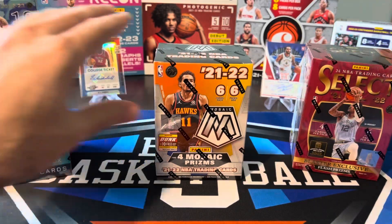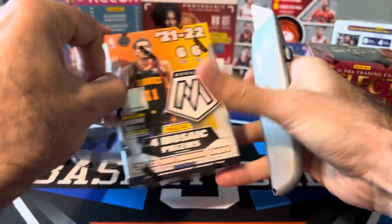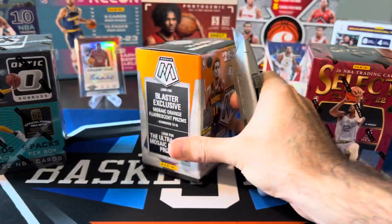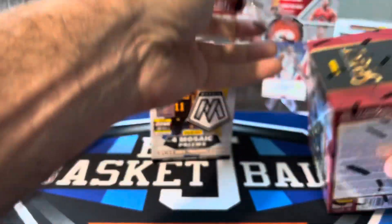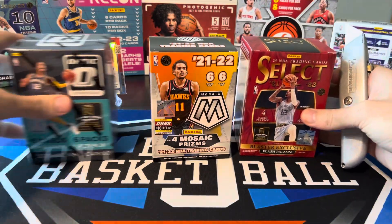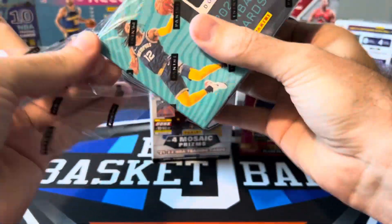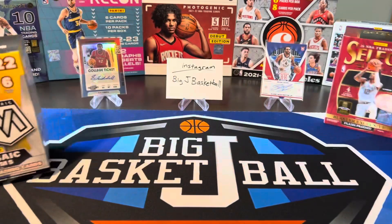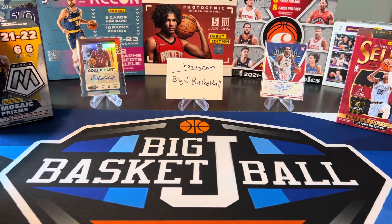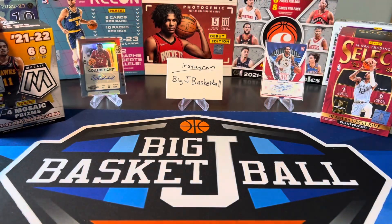Still waiting for some newer products to come out for 22-23. There's a lot that came out at once — Prism and Optic and all that — but we didn't really get a lot of formats of most of those. We got like Megas and Blasters, pretty much it. No cellos, not a lot of extra stuff that we normally get. So until we get some more stuff to rip for more recent products, I figured I'd go back a year and do a blaster battle between these three. Lots of cool rare stuff we can pull. Out of all these in the background, you'll see some autographs we pulled last week in a retail versus hobby video, so definitely check that out if you haven't yet.